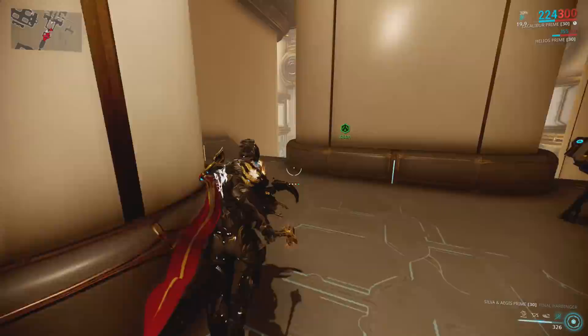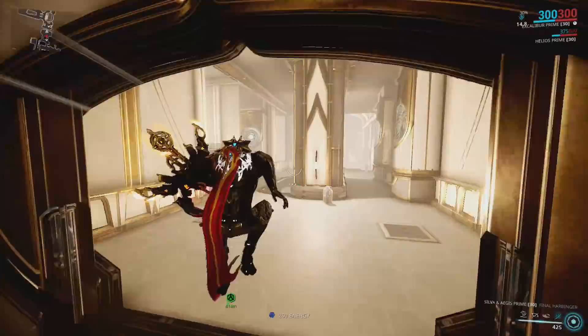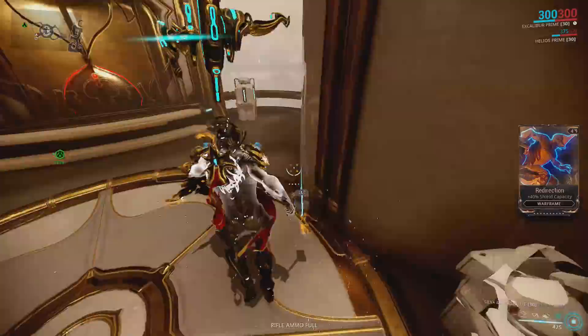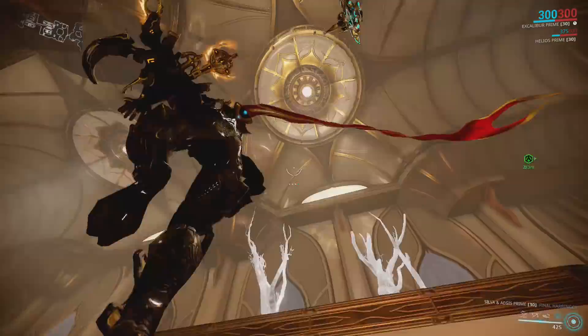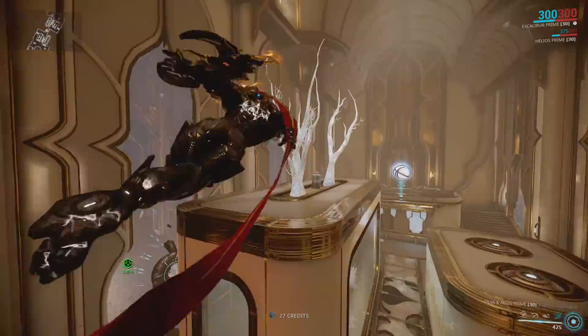At this level these enemies don't really pose a threat to me, but they could possibly pose a threat to you. You can just avoid all of them - you don't actually have to fight any of them. You can come here as Rhino and he'll be just fine. Up here on this platform, hit the button - the containers in this little cubby hole can all have mods. Remember to check all your sides - Orokin containers up on top here can have mods too.